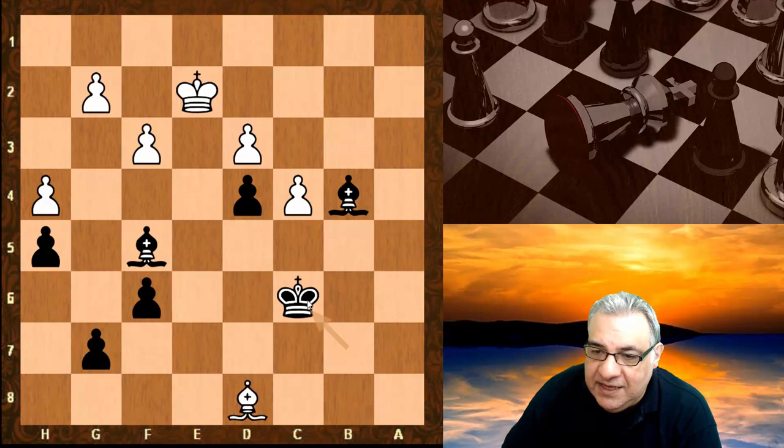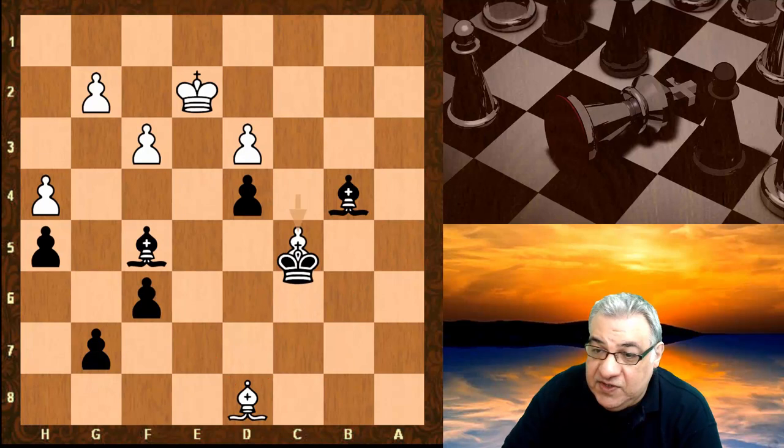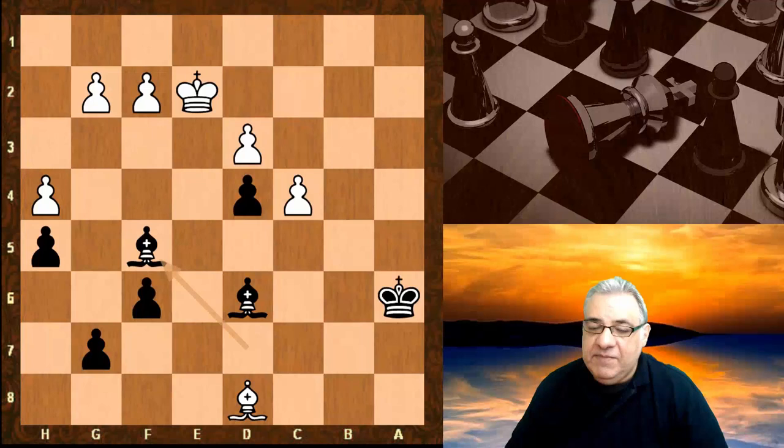If king d2, bishop b4 check, we can play king b7, and we're going to end up in a situation where white is in a kind of zugzwang — in fact this bishop is nearly trapped, it hasn't got any moves. White has to give up more material: if the king moves we take d3, if c5 we just take c5. We're absolutely winning.